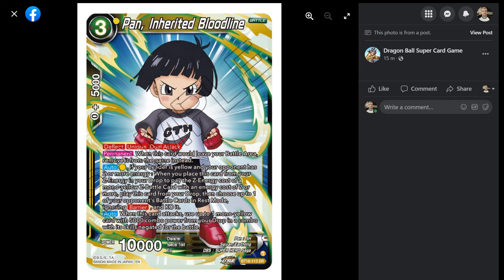And when this card attacks, use up to one mono yellow card with 5,000 combo power from your drop in a combo with its skills negated for the battle. And she has dual attack — and that's not once per turn either. So she charges two Z energy. I was wondering why she's unique, but that's why she's unique. That's pretty kick ass actually. Let's go, Pan. I actually really like this card. The first auto is a bit wordy, but I feel like that has a lot of potential.